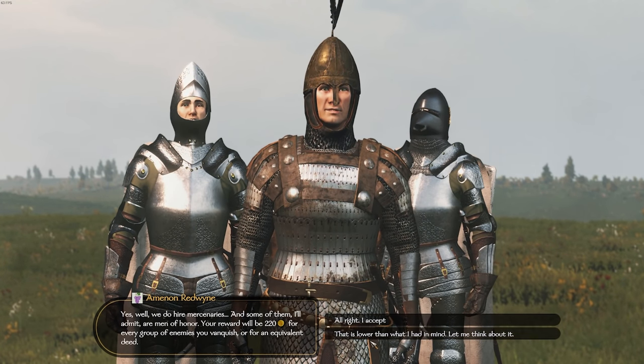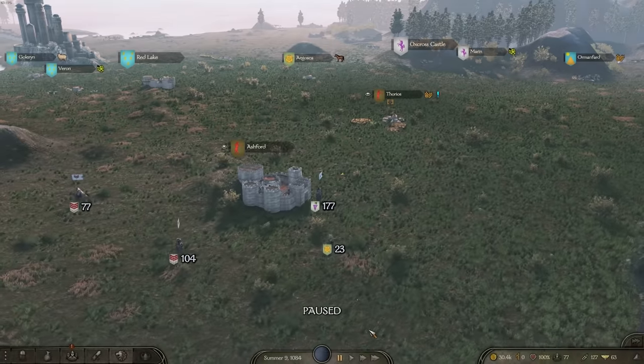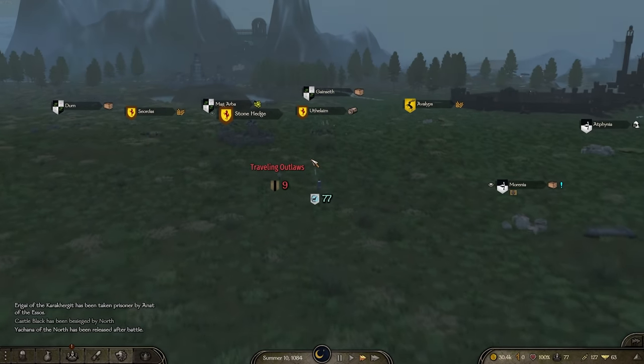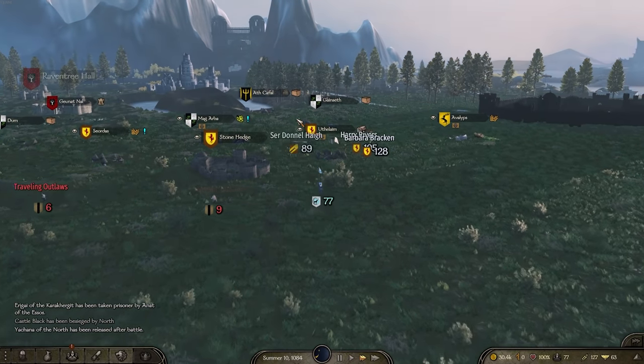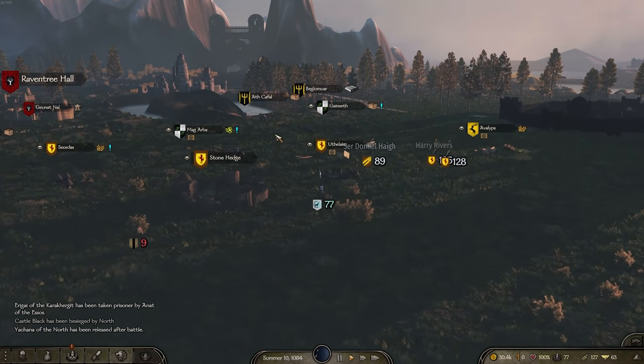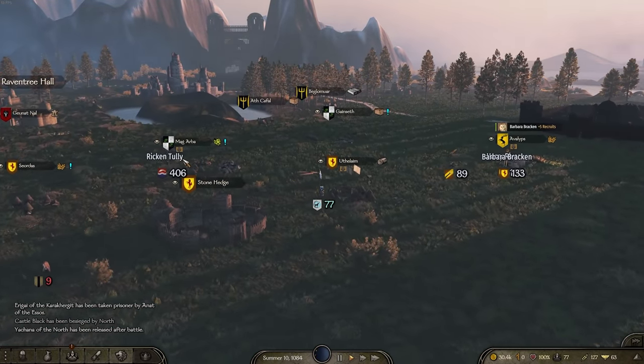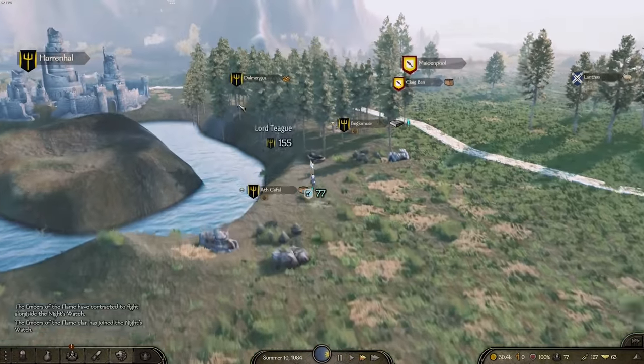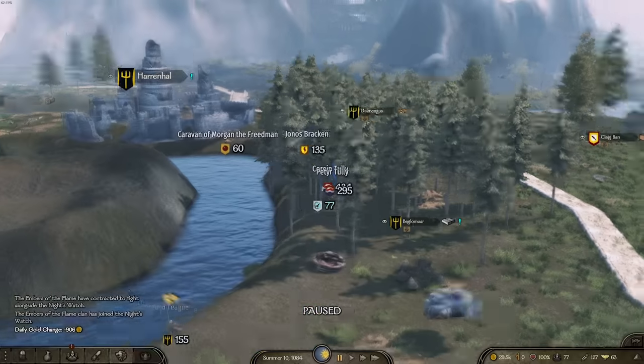It's 220 gold. That's quite a lot. Let's see how much the Vale will pay - I'm not fighting for cheap here, I'm here to make a fortune. I have a lot of Unsullied that need to level up. My main plan in this campaign is to just make money until I feel strong enough to really push on.